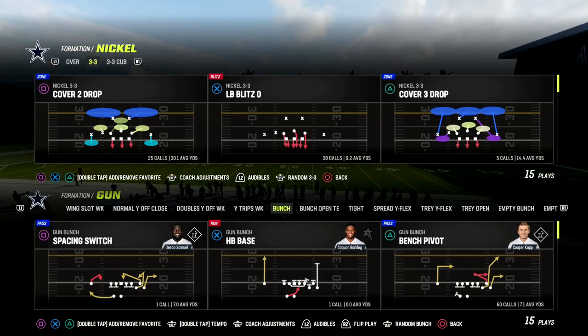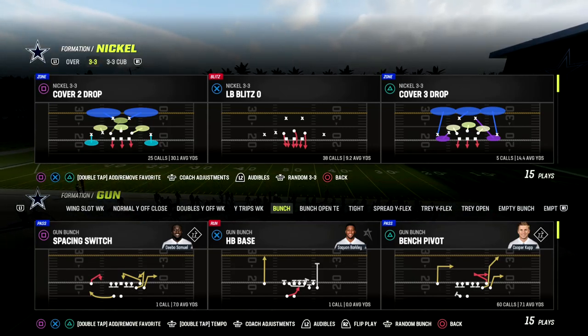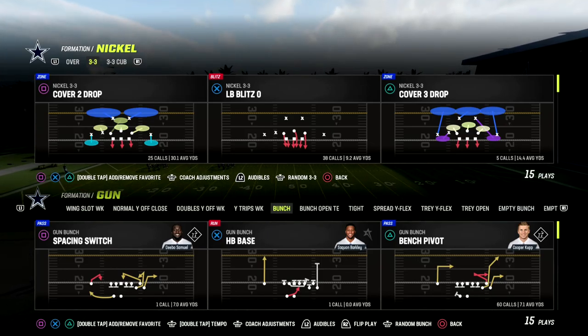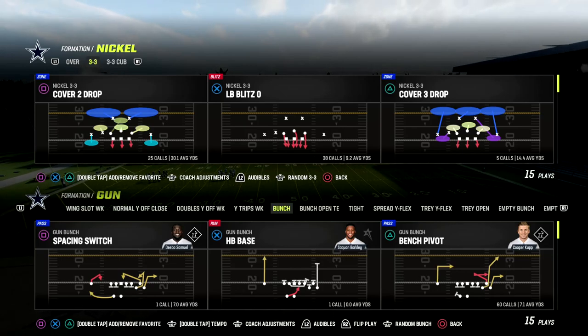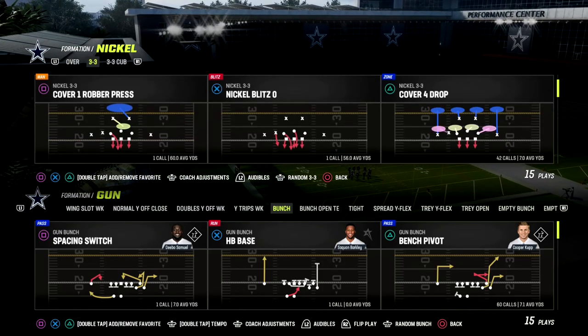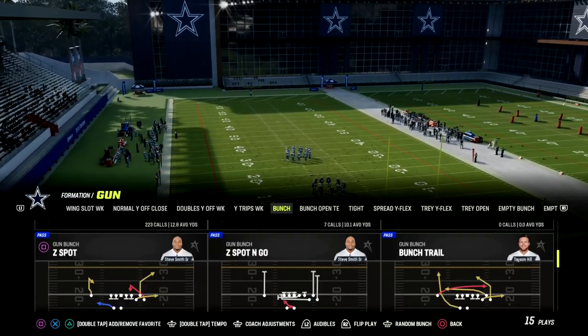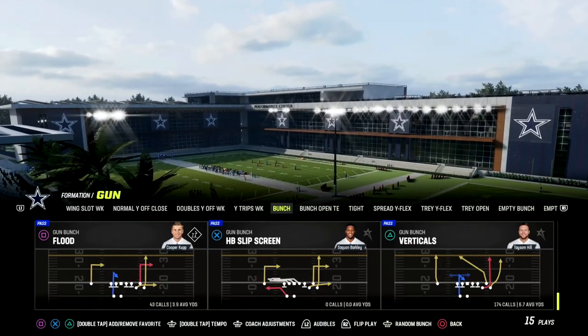If you want to get more on the Washington Commanders offensive playbook, I do have a Washington ebook. You can get that ebook by joining the Patreon — the link to sign up is in the description below.